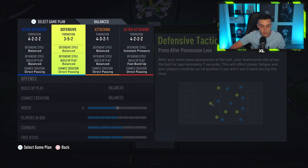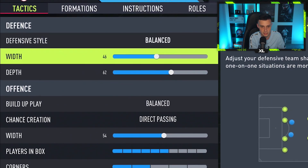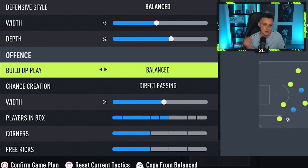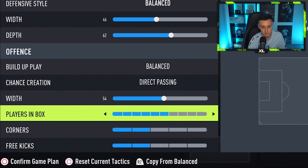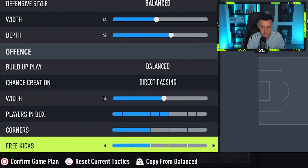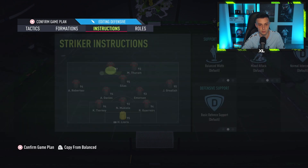The other formation the pros will be using is the 3-5-2, which has been a staple of FIFA 22. It is balanced, 46 width, 62 depth. Balanced direct passing with 54 width, six players in the box, two corners and two free kicks. The aim of the 3-5-2 is similar: get an overload in attack and get as many bodies forward.